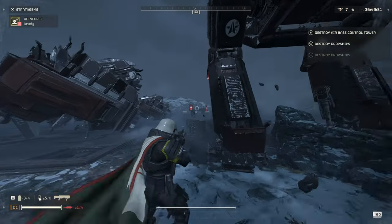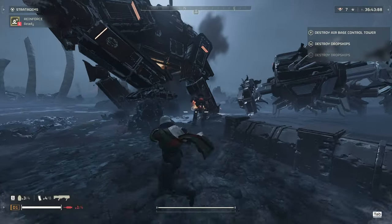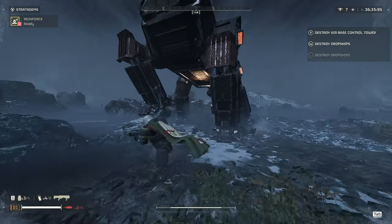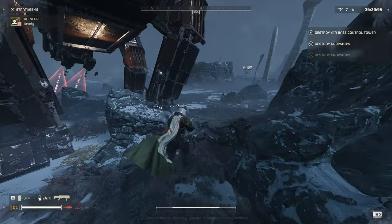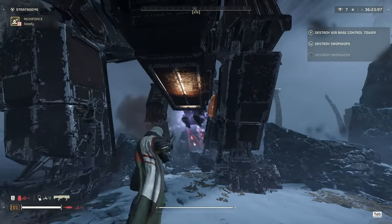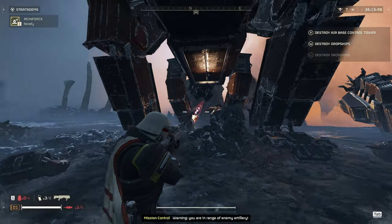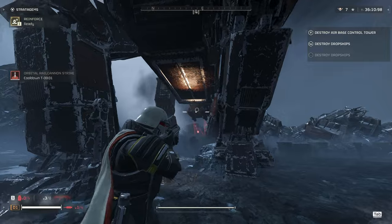I was able to do this once but wasn't able to get it on film, and I proceeded to try to get that shot for ten hours afterwards and couldn't. Trying to kill a Factory Strider like this is not very efficient and in fact it's very difficult. The lasers on the front don't take any damage from the plasma shotgun. You're better off taking a support weapon, destroying the chin lasers, and then trying to blow it up from underneath or throwing a stratagem at it. It's much easier to kill with a hell bomb and a laser than trying to shoot weak points with the plasma shotgun.